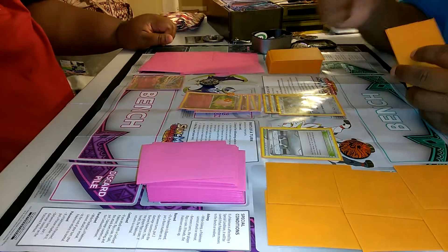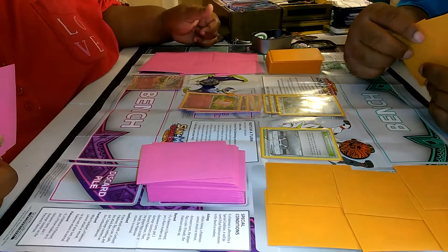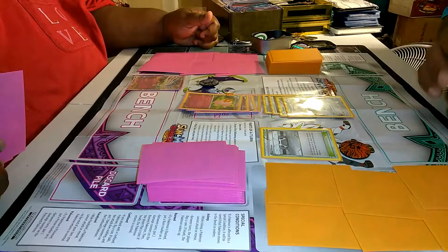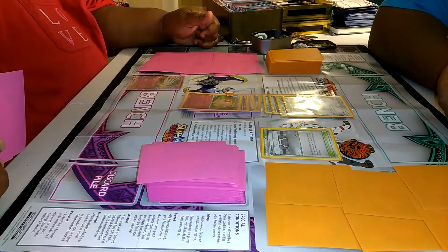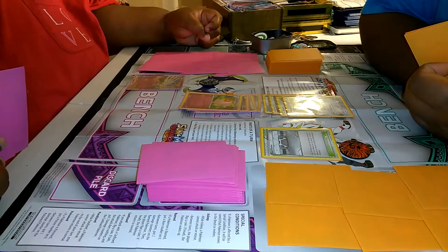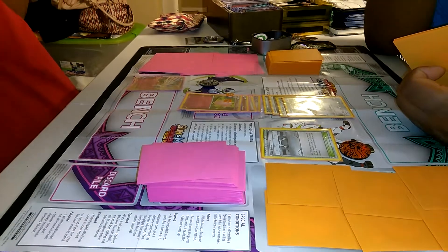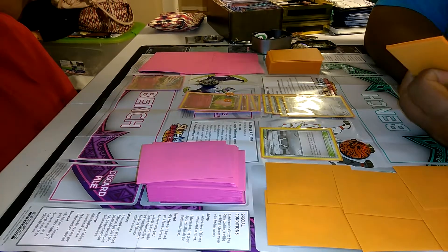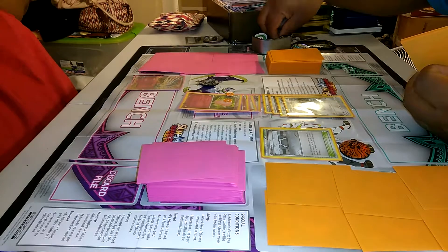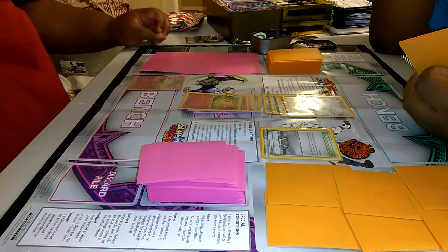So Moon Blast reduces damage by 30, meaning Ram doesn't do much. But here's the thing — it's brought back up because I'm super effective against you. You're two times weak to Steel, so I'd only do 10. Anyway, draw — evolve my Beldum into a Metang. I'm going to use Ram, but it's reduced by 30 before applying weakness and resistance. If you guys know whether that's correct, let us know in the comments, because she's super effective against Steel type moves.